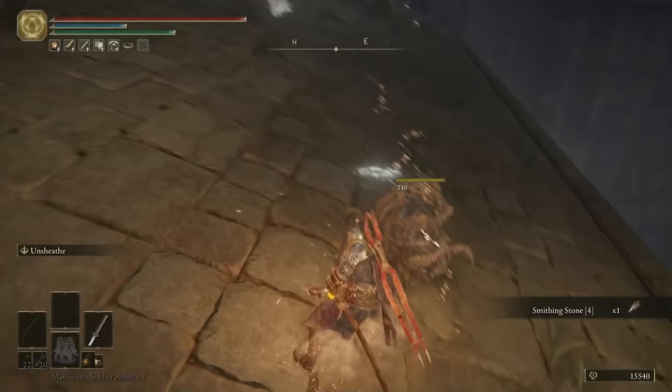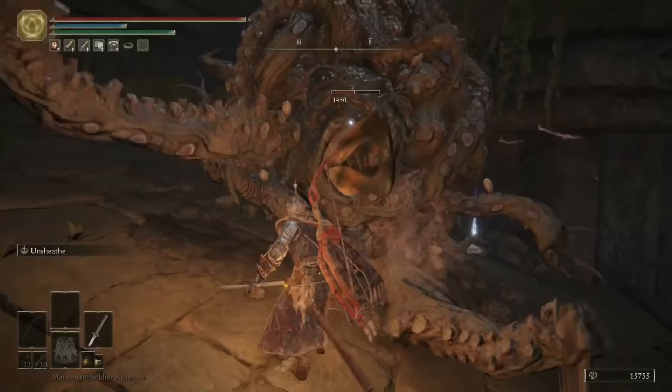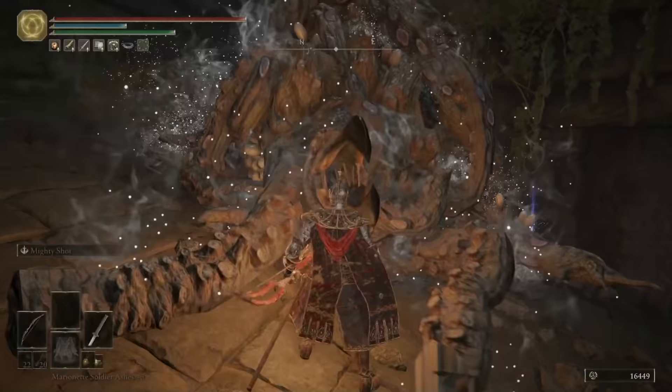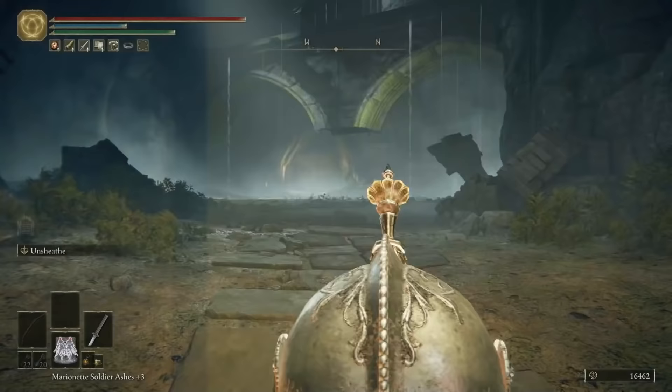Just round this corner is a Smithing Stone 4, and once you've beaten all the octopuses, you can grab the Serpent God's Curved Sword. I really need to check out more weapons and not just stick to the Uchigatana forever, because there are some awesome weapons in this game. Teleport back to the Ruin-strewn Precipice Overlook Site of Grace and we'll go and kill the boss.